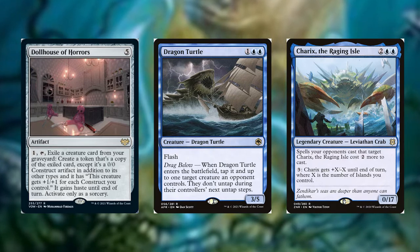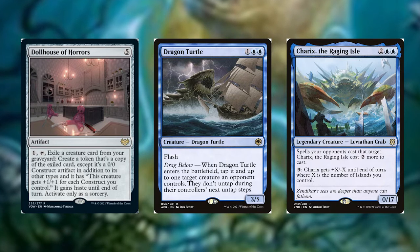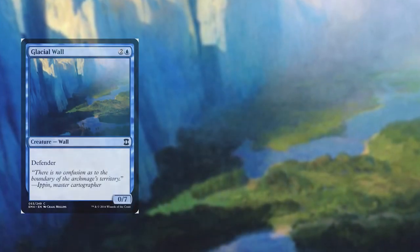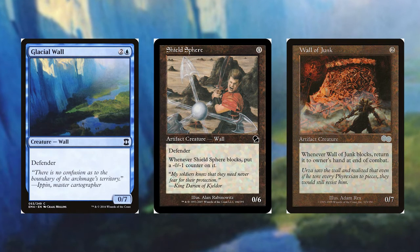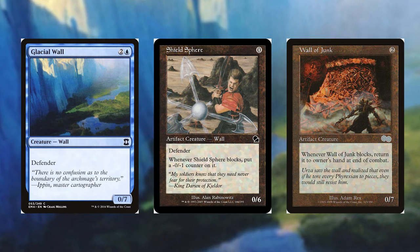Walls were a great place to start, and they have the added benefit of being relatively cheap cards because they don't really work in any other decks. I started with Glacier Wall, Shield Sphere, and Wall of Junk — I pulled these from my Arcades, the Strategist deck. Artifact creatures can also be recast after being sacrificed if you want to throw in a card like Emry, Lurker of the Loch from Throne of Eldraine.